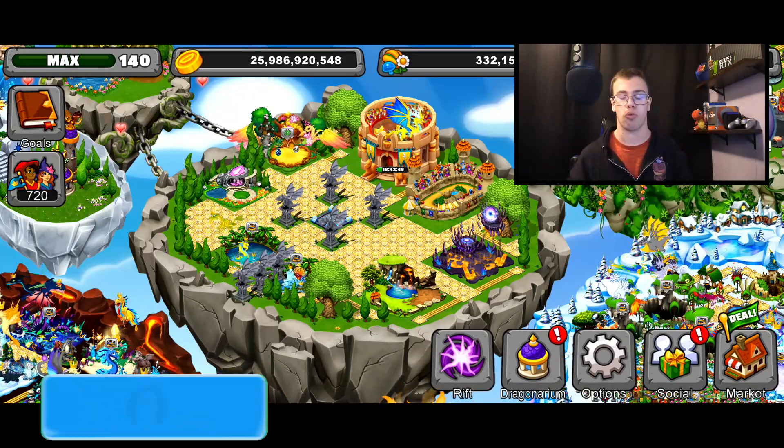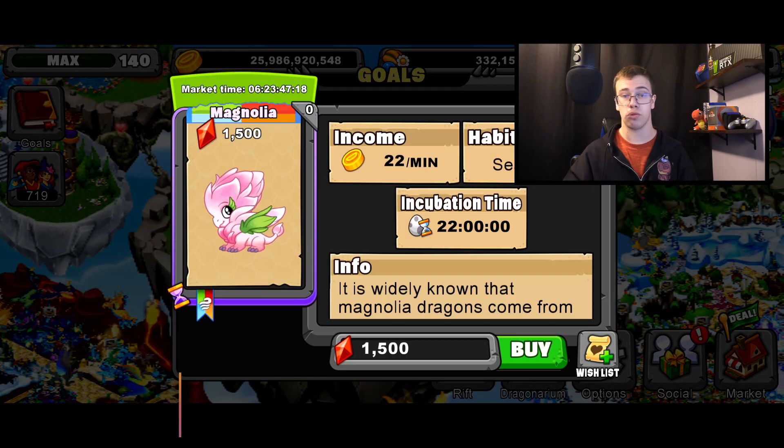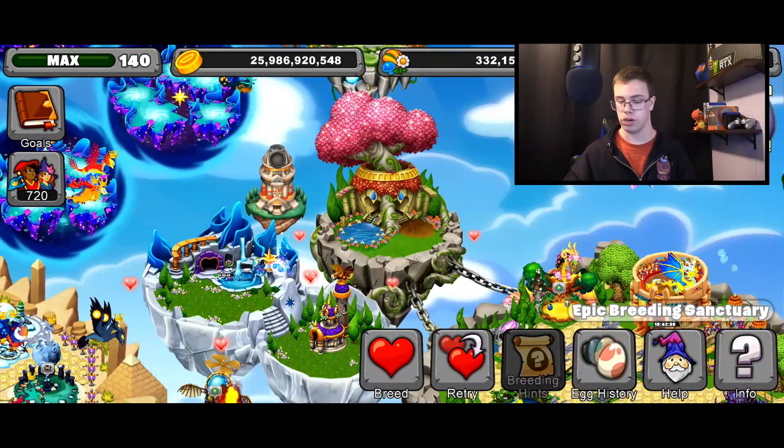Right now let's check out the Magnolia Dragon in Dragonvale. The first thing to do of course is go to the breeding cave and look at the breeding time, which is 22 hours. Now that we know that, let's go over how to breed the Magnolia Dragon — we're going to go to the breeding hints and read them to you.